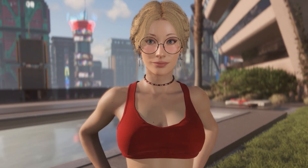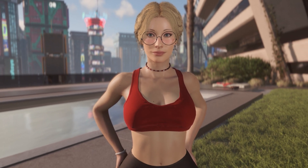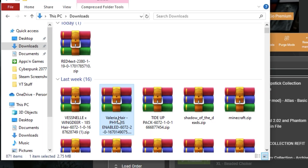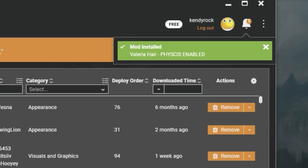Here's the little trick I mentioned earlier: some mods don't have a Vortex download button. Instead of going fully manual, you can download the file manually and then just drag it into Vortex — and Vortex will do all the work for you anyway.